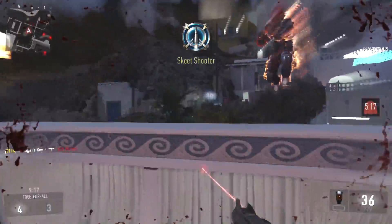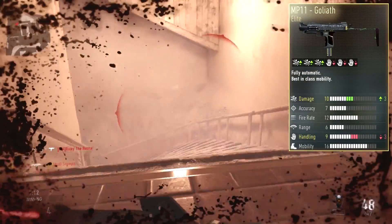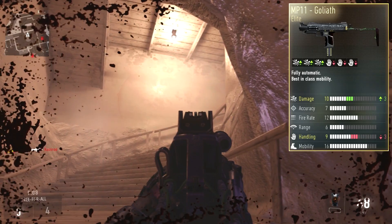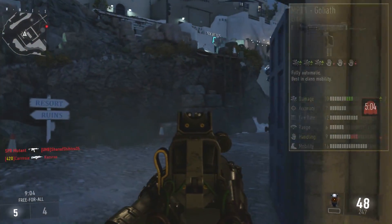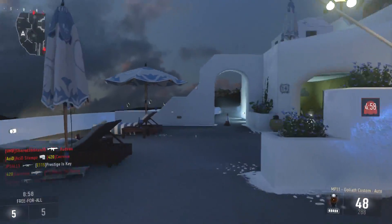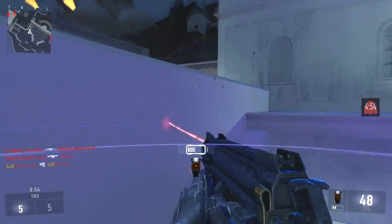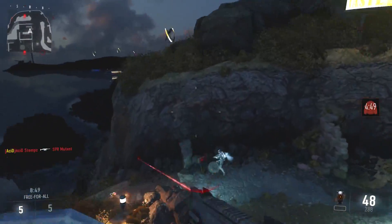But without further ado, let us get into today's video and this is the one, the only, the MP-11 Goliath. This is a very good alternative to the Speakeasy. If you're not one to use the Speakeasy, if you really don't want to use the ASM-1 at all, this is a great alternative. However, you will never be able to get a three-shot kill unless your enemy is already hurt. If you're going up against somebody that already has full health, that has never been damaged, it's going to take you at minimum four shots and we'll talk about that in just a moment.